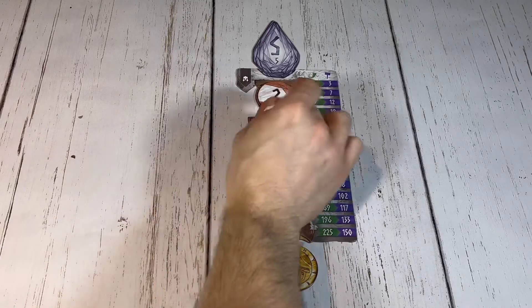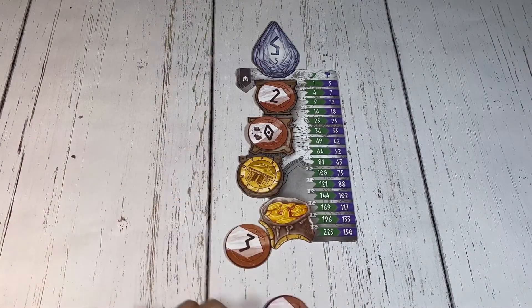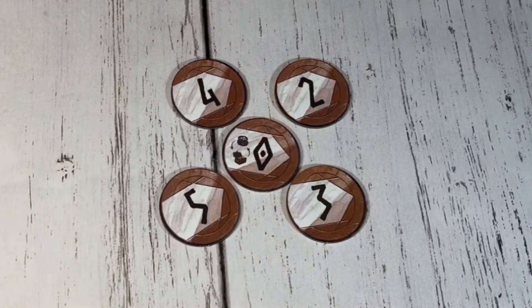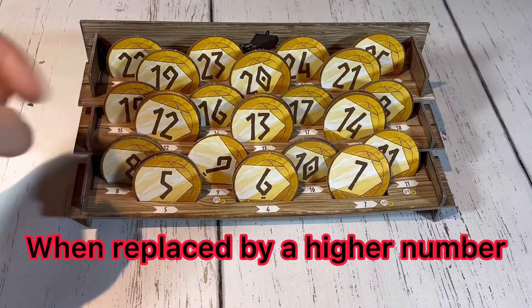If at any point a player plays their zero value coin at a tavern, then the two coins in their pouch are flipped and a coin from the treasury equal to the sum will replace the higher value coin they had in their pouch. Red coins are returned to the box when replaced and gold coins returned back to the treasury.